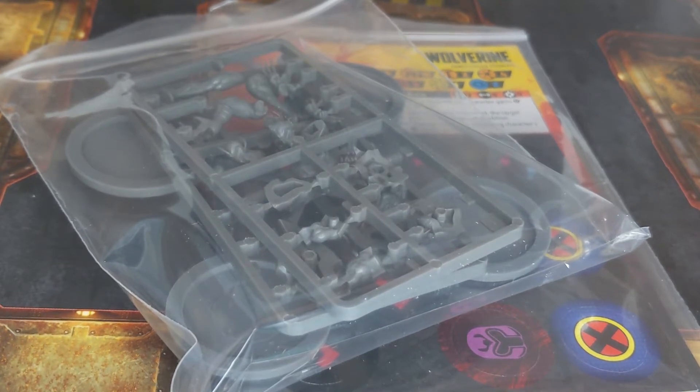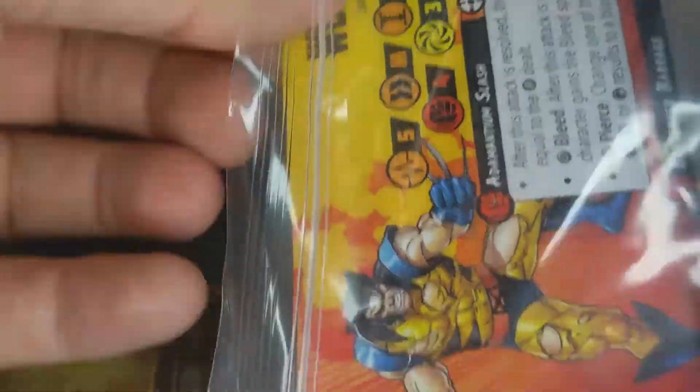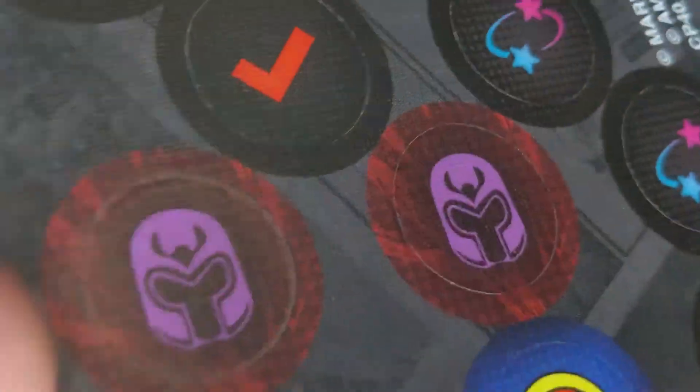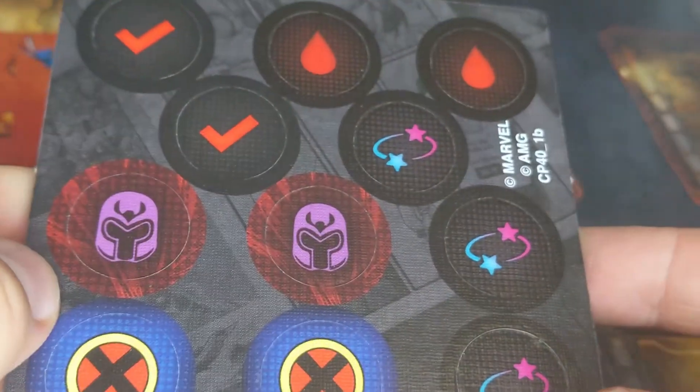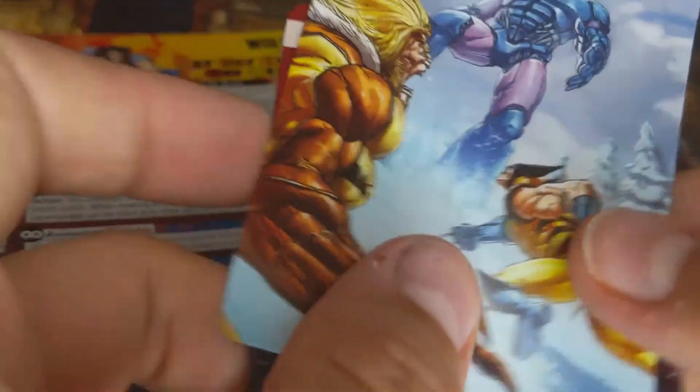As usual, I'm not going to worry about the instruction manual — we all know what that looks like. We'll take the models out of the way and crack right into the contents. We're getting a couple more tokens here; it appears to be Brotherhood tokens. I like the purple helmet for Magneto there, so that's kind of cool.